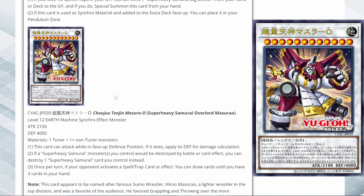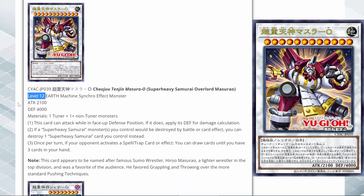Here we have the first new Super Heavy Samurai synchro, and this looks like it's going to be the new boss monster. The art looks really cool — way better than the Train card. It looks like the character from Arc 5 that uses it. Here we have Super Heavy Samurai Overlord Masurao, which is a level 12 with 2,100 attack and 4,000 defense.